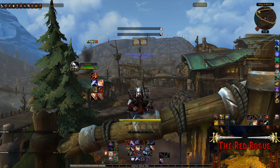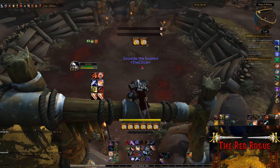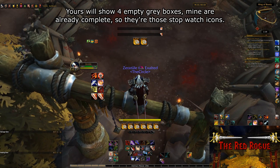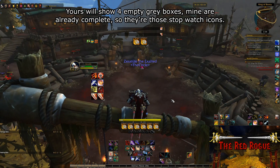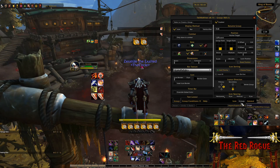Once you have it installed, you're going to log in to whatever character you want to make a Tell Me When profile for. To open Tell Me When, you'll type forward slash TMW in your chat interface, which should cause a little purple hand to appear in the middle of your screen and a few grey boxes too. If you just downloaded the addon, or you don't have a profile on this character yet, it should automatically be in edit mode when you first log in. You'll first want to right click on one of these grey boxes, which will bring up the group panel. Each set of boxes is an individual group in Tell Me When, and you can change a lot of things about your groups.